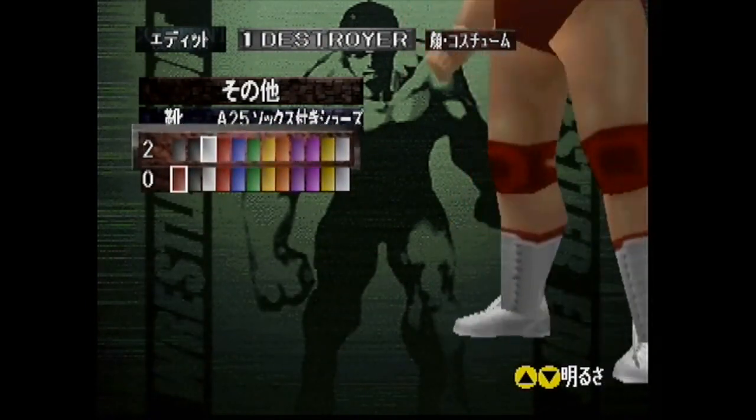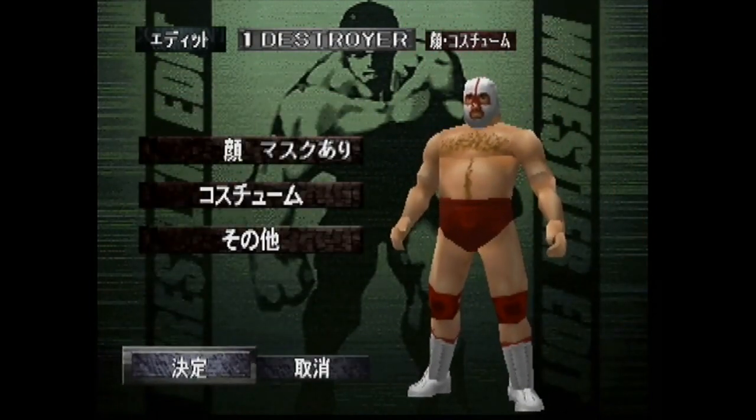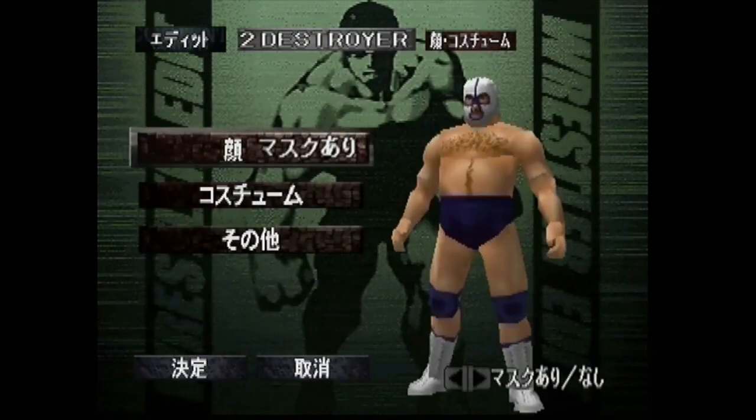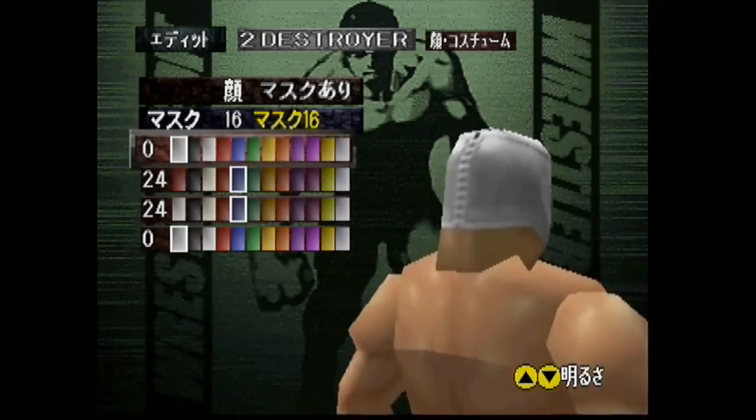For the boots I went with A25 — white and red, with the little socks coming out of the boots. A lot of boots worn by wrestlers back in the day always had the socks coming out, which I always thought was kind of funny.